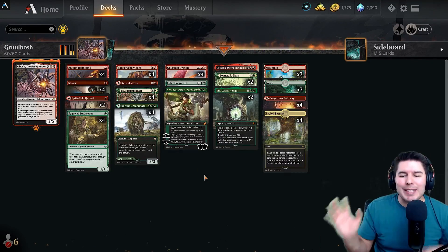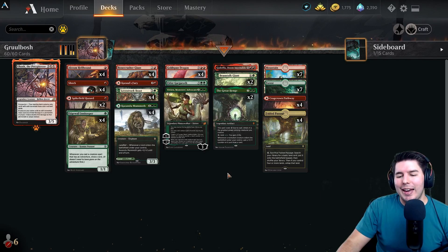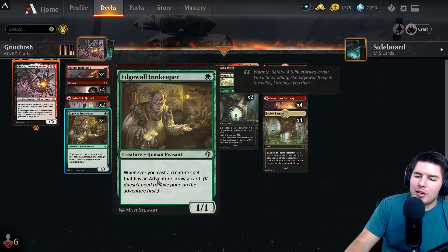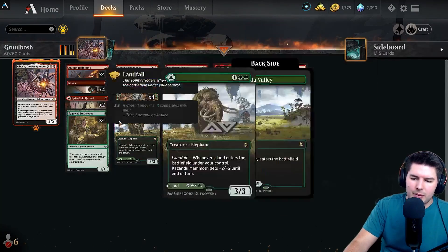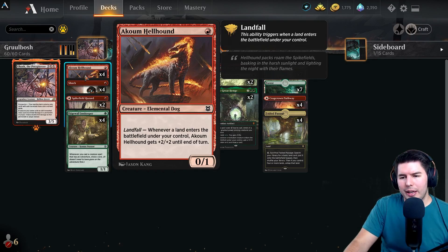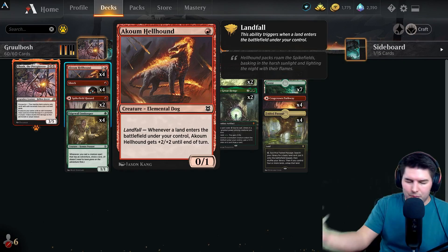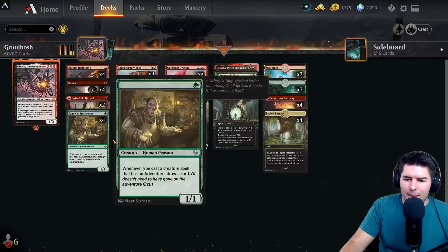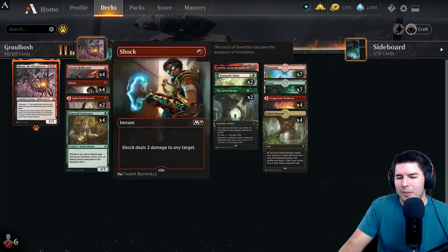That's basically the idea of the deck. If you guys want to check out the gameplay, links in the description below for the timestamp. Let's dive into the deep dive of this deck. In the one-drop slot we have quite a few adventure creatures. We have Edgewall Innkeeper, which works great with Lovestruck Beast because we have another one-one to play out. I was debating throwing in Fervent Champion but I really like the idea of Akuma Hellhound with Obosh.